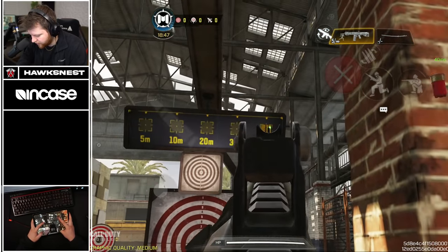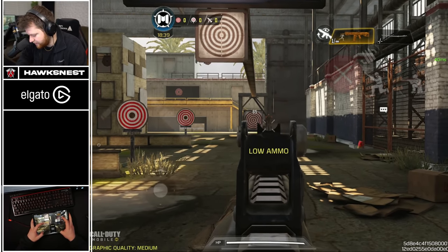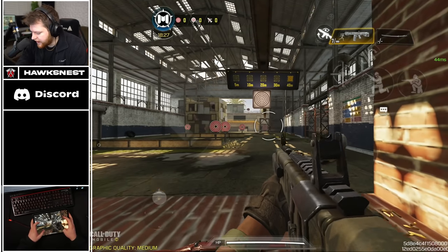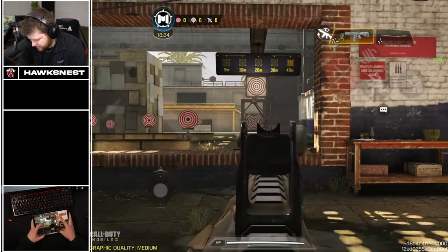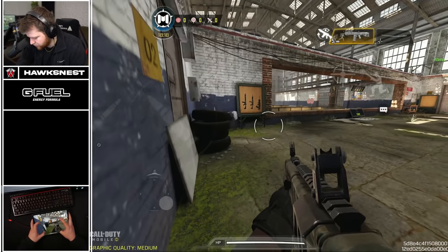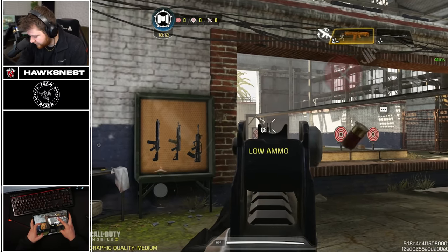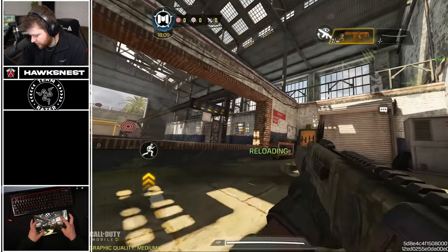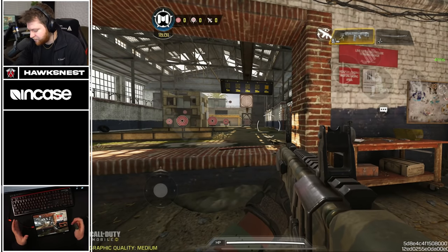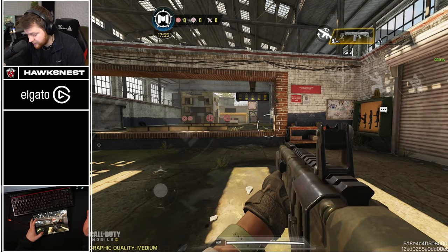This weapon is going to be a two-shot with slug rounds at basically all ranges. At 40 meters, damage goes down to 65 but it's still a two-shot. To the head we're getting 143 damage — way overkill. Even at the longest ranges of about 50 meters we're still getting 65 damage, so I'm going to assume 65 is the floor. As a two-shot, the time to kill is 183 milliseconds, and that goes all the way up to 60 meters and maybe beyond.